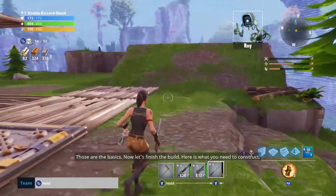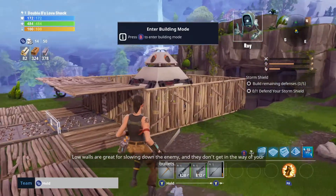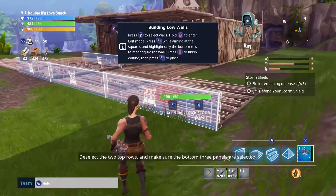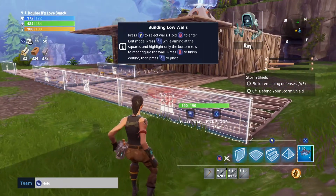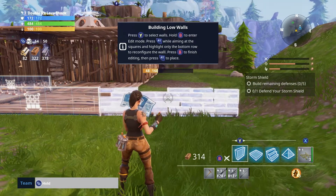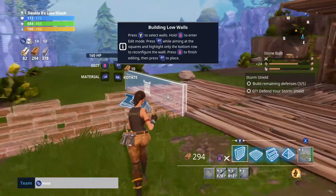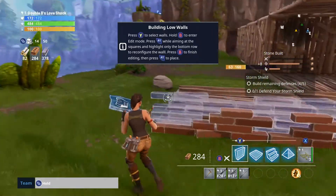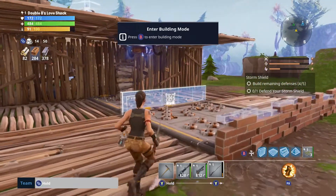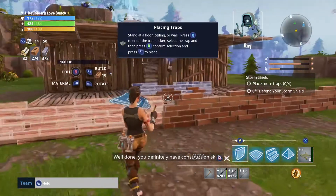Those are the basics. Now let's finish the build — here's what you need to construct. Low walls are great for slowing down the enemy and they don't get in the way of your bullets. Deselect the two top rows and make sure the bottom three panels are selected. Make sure to select the low piece you removed to make the door. Alright, so these are the low walls. We need one more — right there. Well done, you definitely have construction skills.